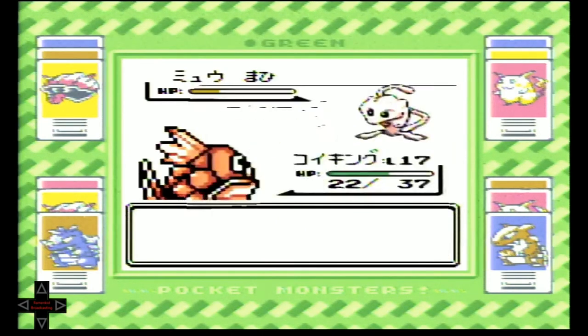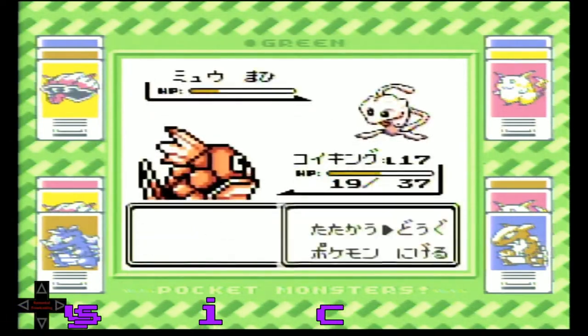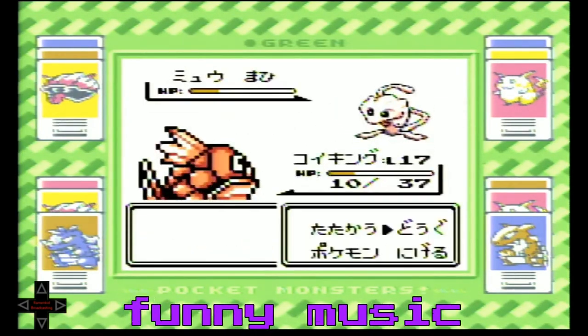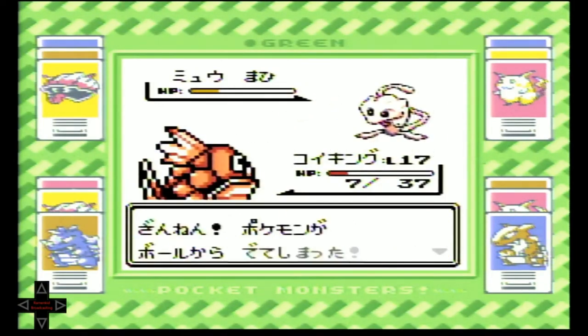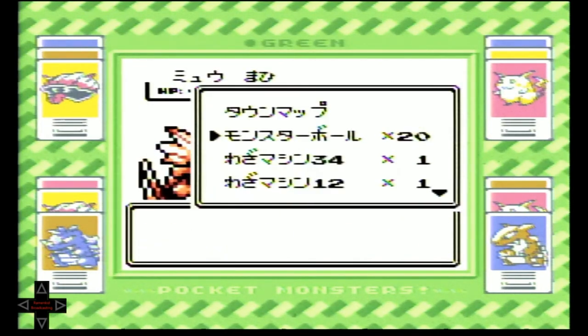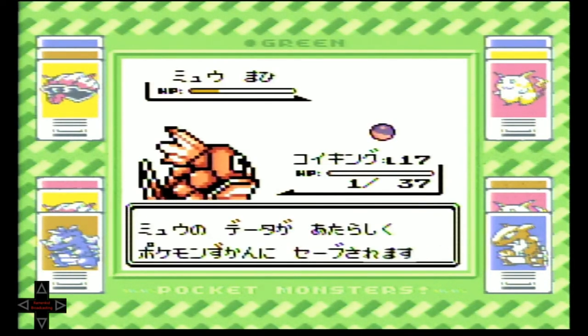Now we're going to throw our Poké Balls. He's down to 4 HP — let's throw that ball. Nope, he didn't get it. That's a shame. Down to 1 HP — last chance for Magikarp. We did it! We got Mew!